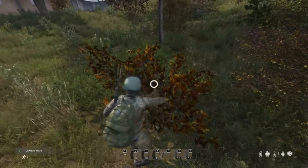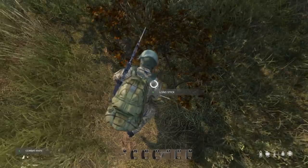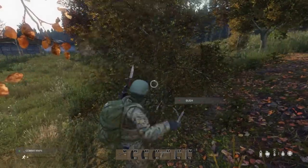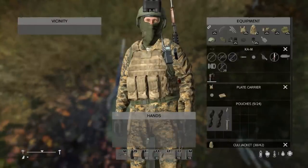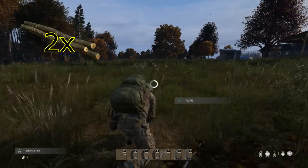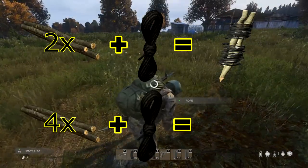We're going to get long sticks, which you can then take and split into three small sticks. I'm going to be cutting down two bushes because we have two ropes and I'd like to make both a watchtower kit and a fence kit. Combining them in your inventory — a stack of five sticks combined with a rope — lets you craft either a fence kit with two sticks and a rope, or a watchtower kit with four sticks and a rope.